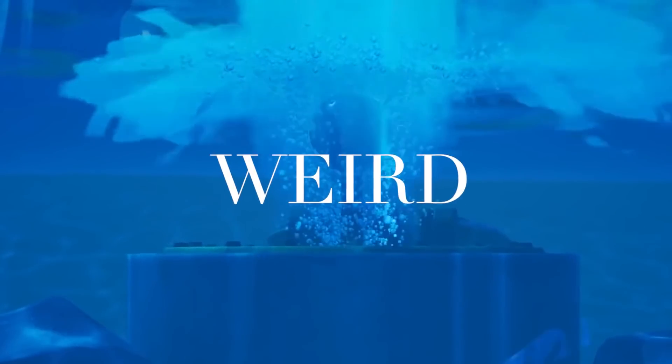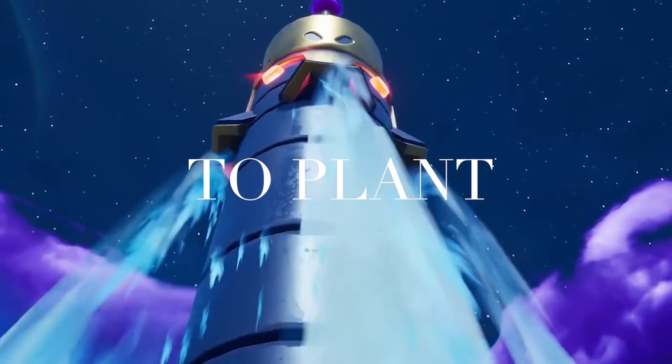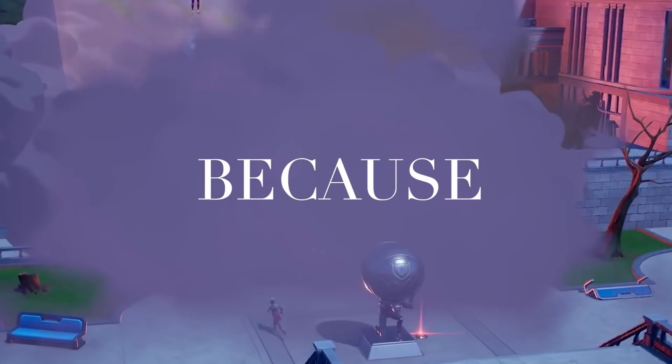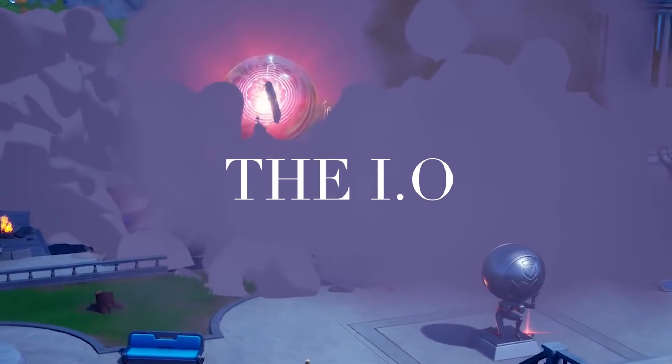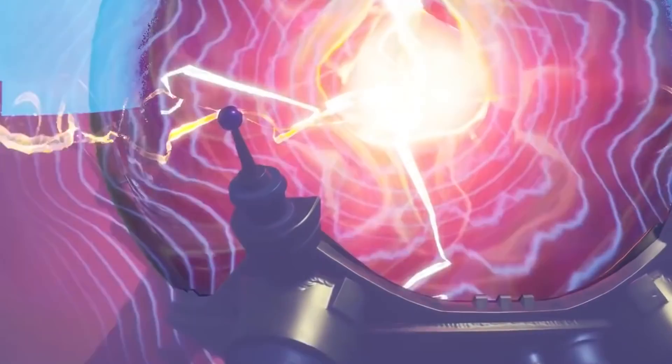The Seven have noticed something weird taking place in Loot Lake. They have asked all the Loopers to plant hidden cameras around Loot Lake to spy on the Imagine Order, because the Seven suspect the IO are building the Doomsday device. We are going to find out more about this.